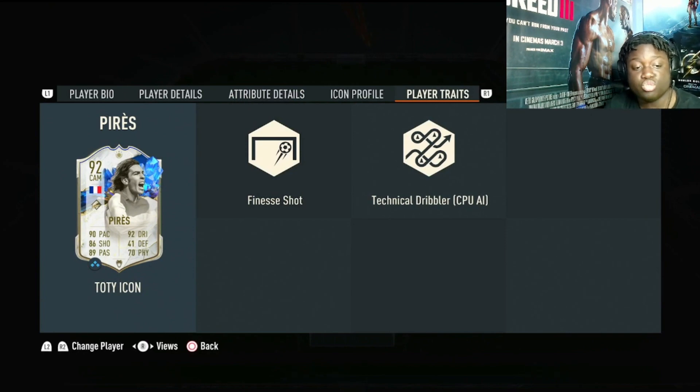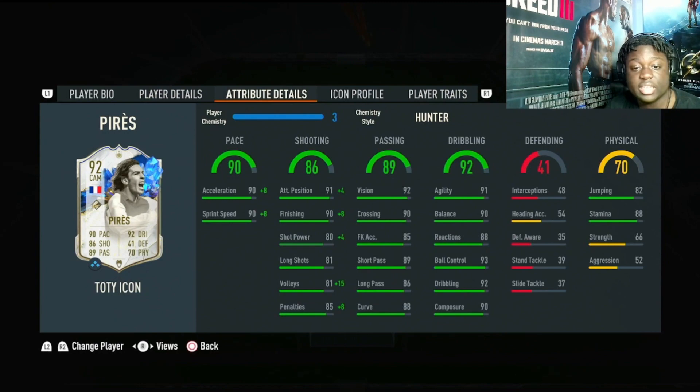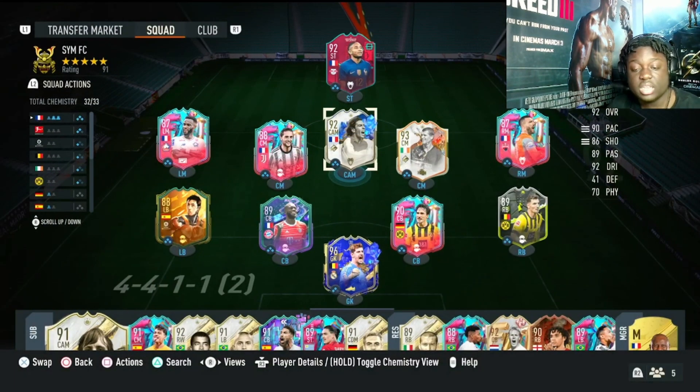The traits: finesse shot, technical dribbler. I'm going to be playing him at the CAM — I think this card is best suited to play at CAM. This is the team we're going to be running and yeah, we're just going to go straight into the gameplay. Hope you guys enjoy.